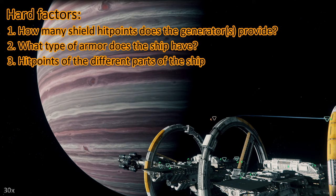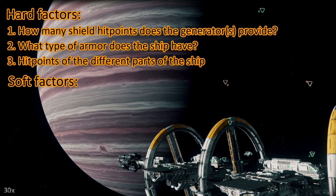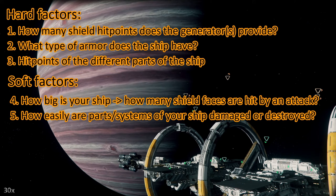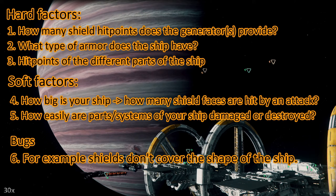What armor does the ship have? Right now all ships only have some generic armor values. And how many hit points do different parts of your ship have? Then we have soft factors: how big is your ship, how many shield faces are hit by an attack, and how easily are certain parts of your ship destroyed? For instance, some ships are prone to losing wing guns or wings.